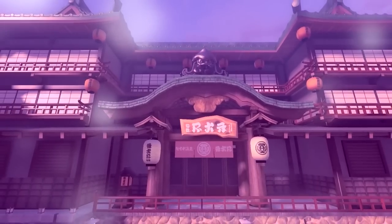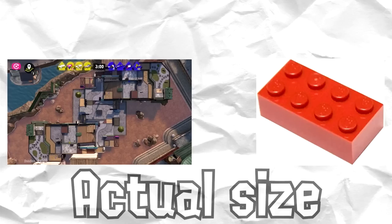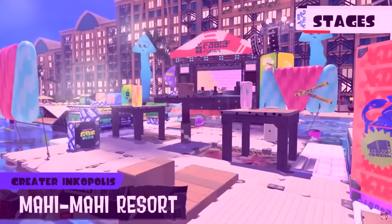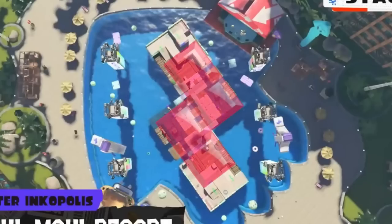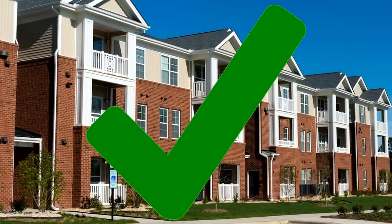A beautiful extravagant temple that probably cost a fortune to build — it would be a shame if the battlefield it housed was the size of a Lego. Look at this extremely high-end resort! It would be a shame if its battlefield was just the shape of an oversized Tetris block! But the suburban apartment complex — yeah, that one gets the S-tier design.